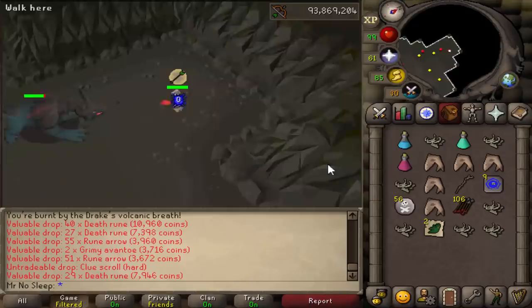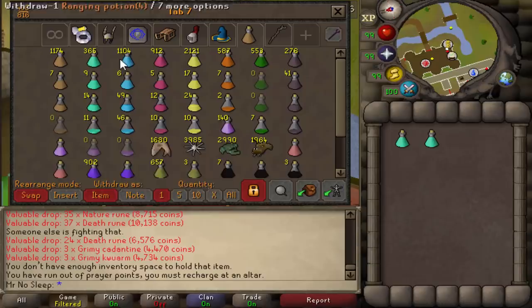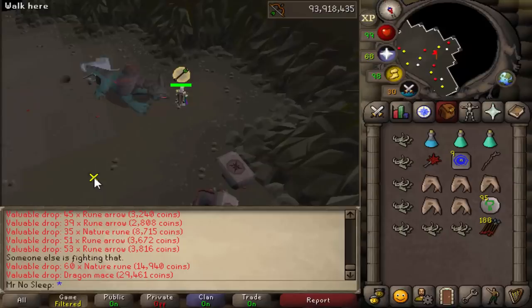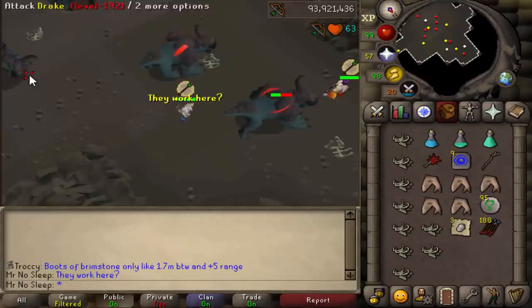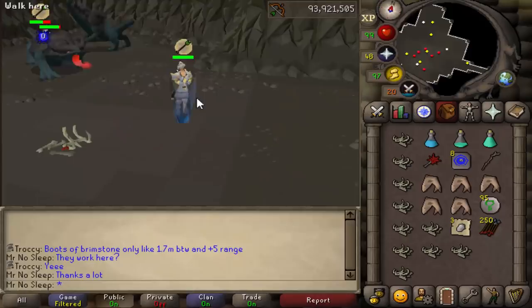Here we are at 600 kills. The drop table for this monster is a little more interesting than Hydra's in my opinion. First thing to notice is the level 3 clue scrolls — I was seeing one like every 100 kills, so they drop pretty often. I opted out of doing the level 3s during this video — not that I have anything against clue scrolls, I always encourage people to do them, but I wanted to release this video as soon as possible.